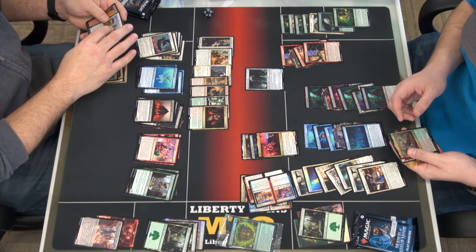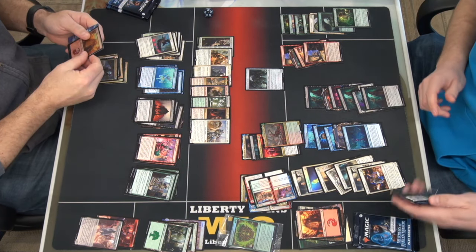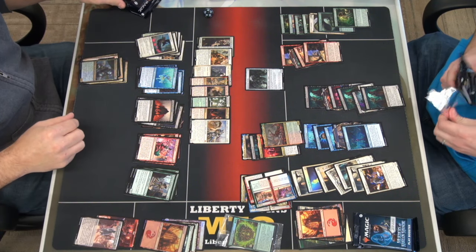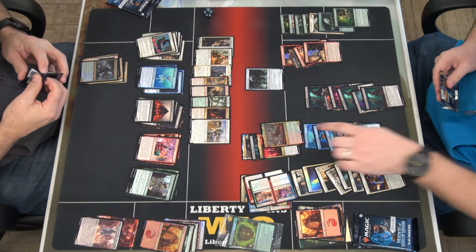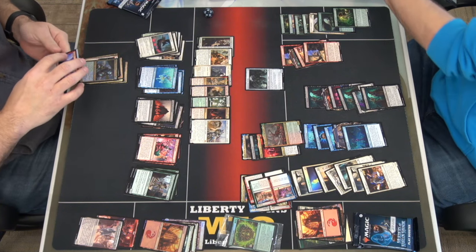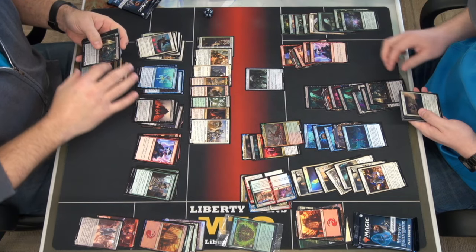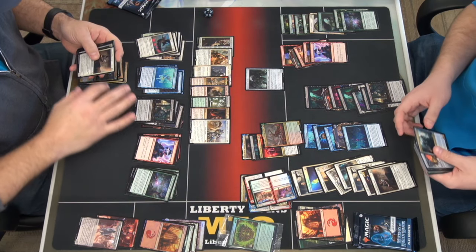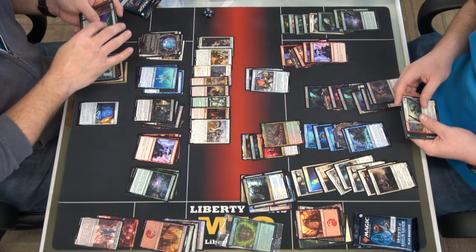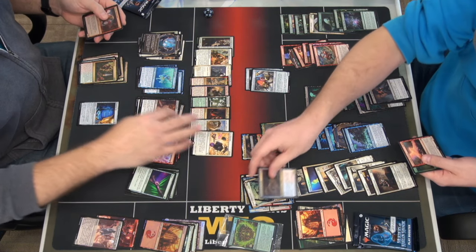Honestly man — ooh! Ranger-Captain of Eos! List card mythic, Modern Horizons. Based off my rares? Ranger-Captain of Eos — splashing into Junk. I don't know if it's worth playing, but it is worth something monetarily — a pretty penny sitting over there. Found this card — a pretty penny sitting over here, holy crap.